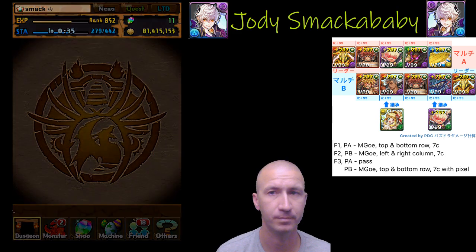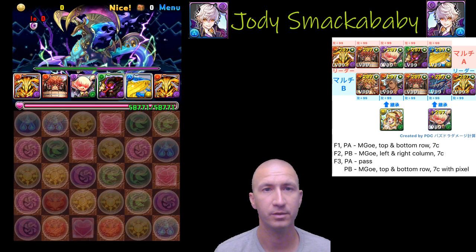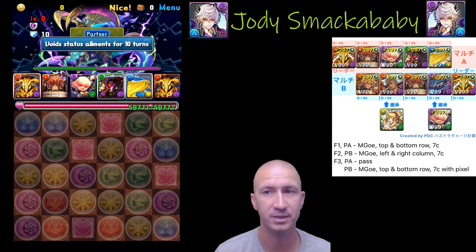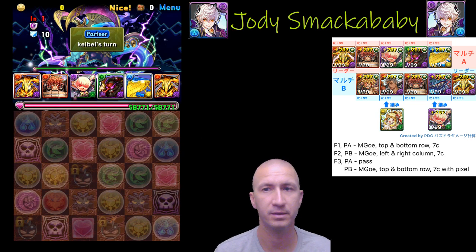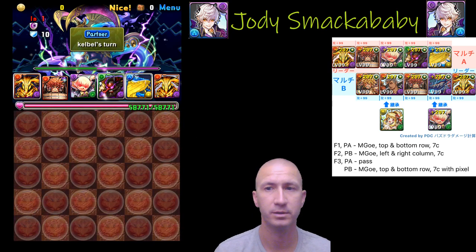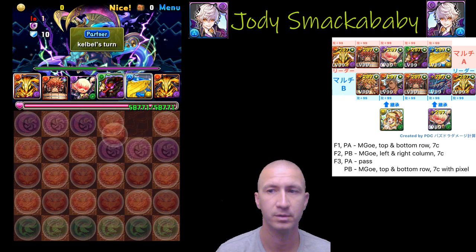On the first floor there are a couple of animations — it likes to make a bunch of hazards. If the hazards get resisted, great; if not, no big deal, because unawoken Machine Goemon can unlock the board, change it to all fires, then top and bottom row change, and then a seven combo. That's one floor down.